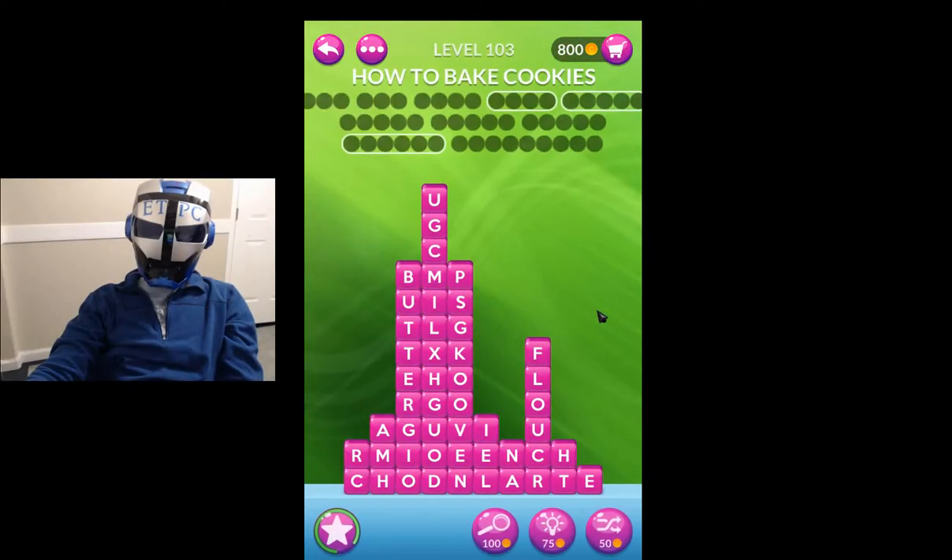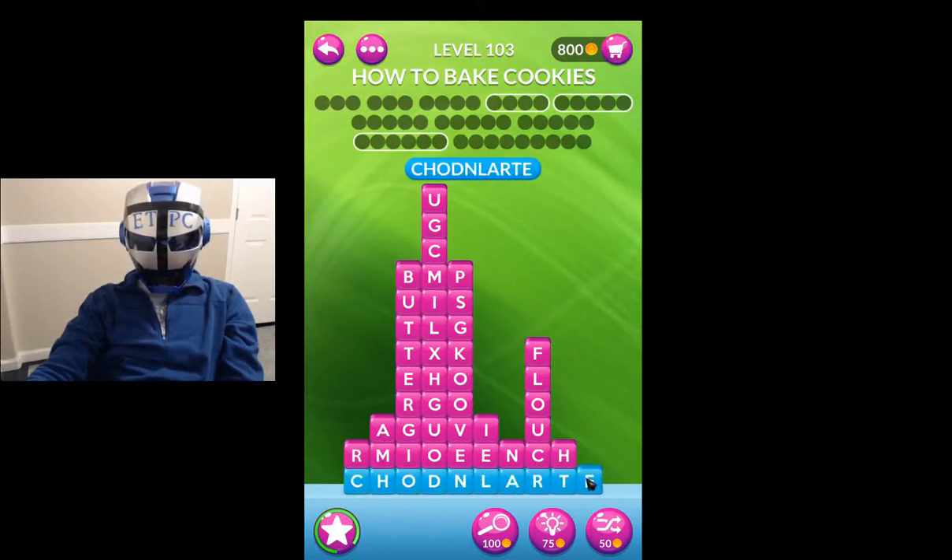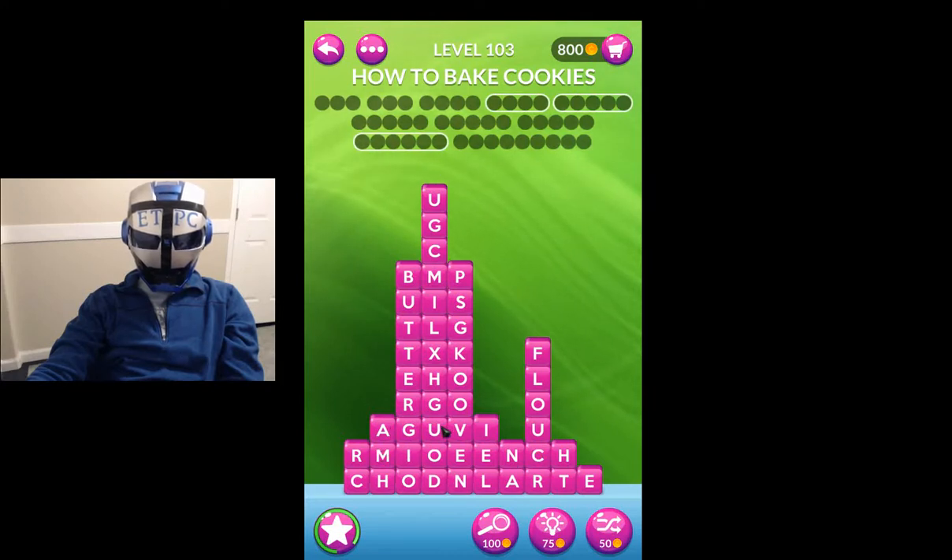Hey everyone, welcome back. I'm playing Word Stacks, Level 103 — how to bake cookies. First I need some chocolate, flour — so chocolate flavor. Let's see, sugar.